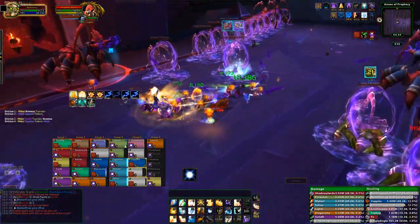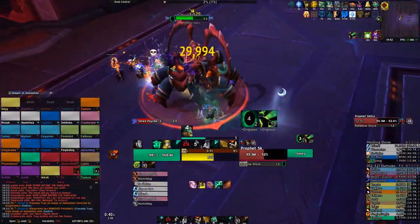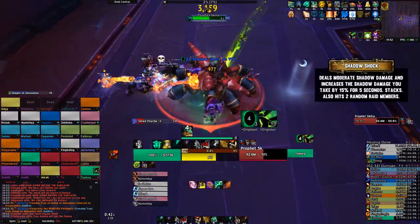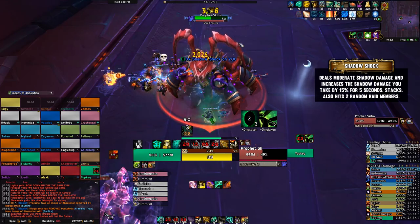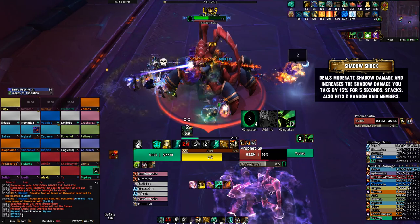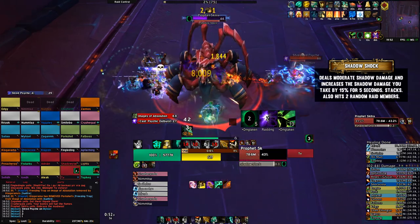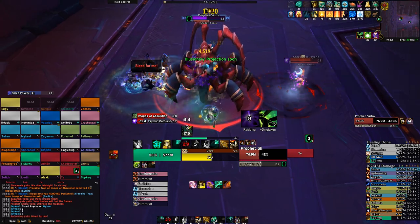After around 30 seconds their damage immunity will drop, and they can be killed off by a single hit as they only have one health. Last to mention for this phase is the Shadow Shock on the tanks. The boss will frequently cast this on you, dealing a small amount of damage whilst applying a stacking debuff that increases the damage you take from this ability. Whilst you could taunt earlier to stop the boss from going taunt immune, we recommend that you swap around the 4-5 stack mark.